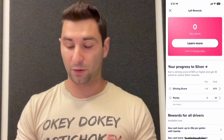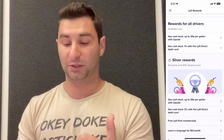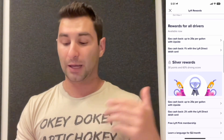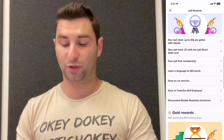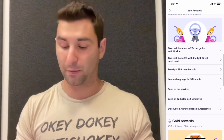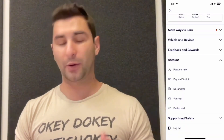Lyft Rewards is a huge way to make more money. Going down here you can see your progress to Silver — the more you drive, the more perks you get. For all drivers: get cash back up to 25 cents per gallon with Upside, and 1% cash back with the Lyft Direct debit card. As you go up the tier list you get more perks — free Lyft Pink membership, save on TurboTax self-employed — though just hire a tax accountant, that's the former accountant in me. At Gold and Platinum you get even more features.